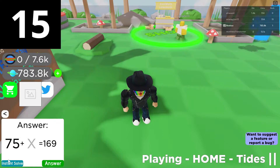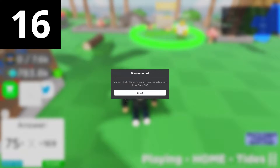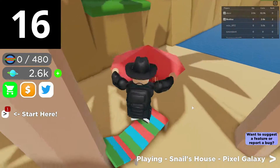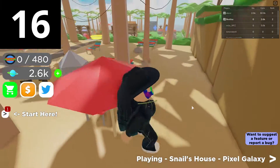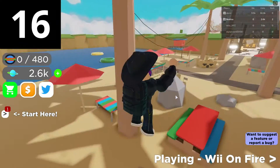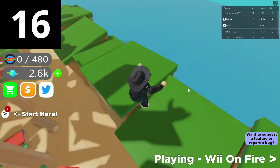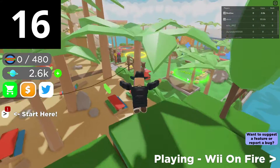If you click on Instant Solve, you are immediately kicked from the game. Even if Instant Solve were to work properly, why would you want to spend Robux to save yourself a one-second delay of answering the question or skip the question entirely? I get developers have to make money somewhere, but this is the most pointless microtransaction I've seen, and it defeats the point of the game by letting you pay your way to get the answers.